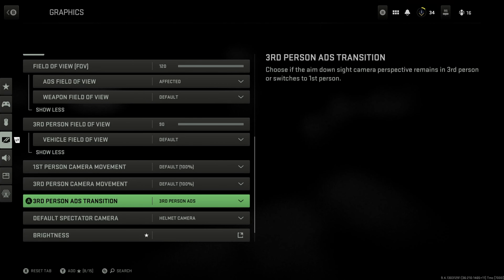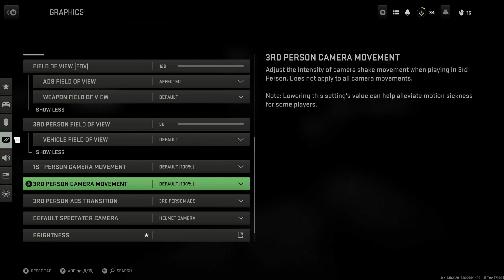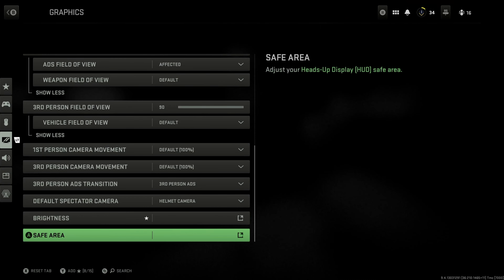For the remaining third person options: ADS traction, I just kept it on ADS. And then third person camera movement, I just kept it on 100%.